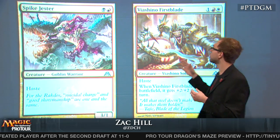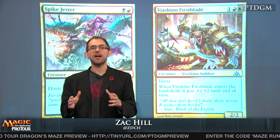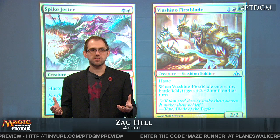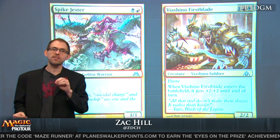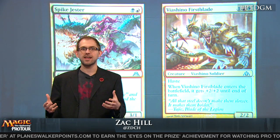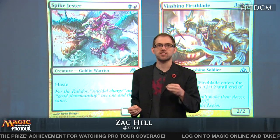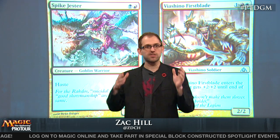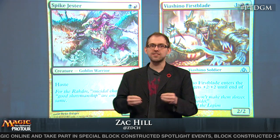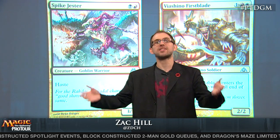Now we look at Spike Jester and Vichino Firstblade. One thing you want to do with a new set is look at what the fastest possible aggressive decks it allows you to build. Spike Jester slots nicely into Rakdos or Jund aggressive decks — it's a 3/1 haste for two mana that asks: how can I take advantage of this? Are there aggressive decks that really want this creature? Vichino Firstblade can attack for four damage with haste on the third turn of the game, and is really good against Esper decks trying to remove all threats at sorcery speed. We saw Patrick Sullivan playing it as his three-drop of choice out of the sideboard from Boros.